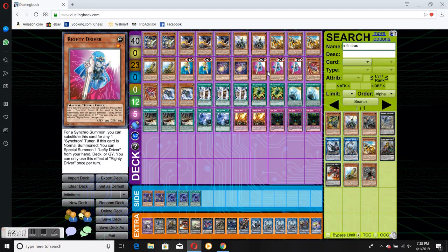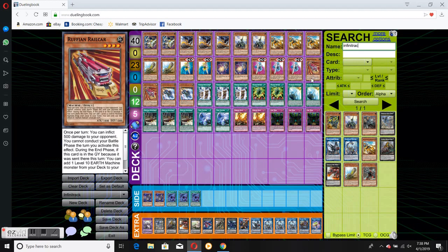Three Righty Driver — this is coming out tomorrow in Dual Power. Righty and Lefty are really important cards and I think a lot of people are going to like them. Two Ruffian Rail cards — basically just more consistency. It lets you add one of the seven monsters it can search from your deck to your hand. Not a bad card to look at.